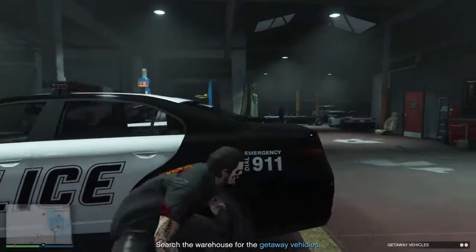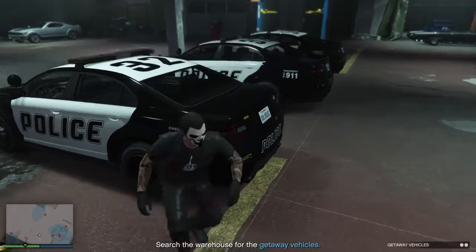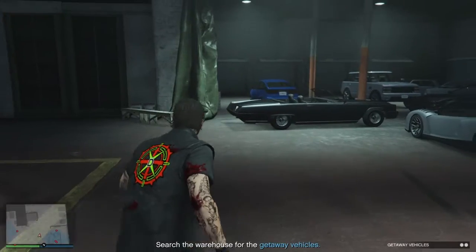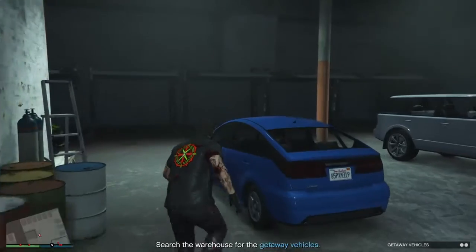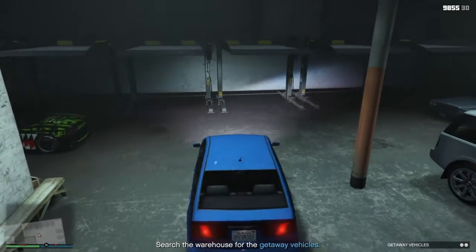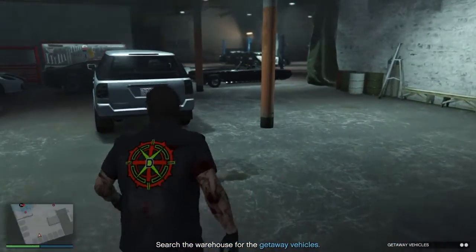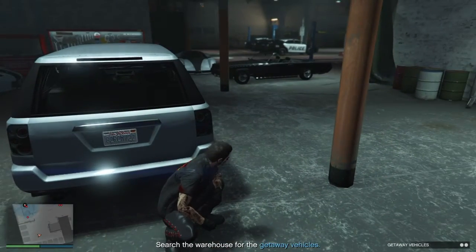You wait for the cop to walk away, then you don't want to run because that would make a lot of noise. But you can sneak run, which gives a little bit more speed. After that you want to go to this first vehicle here and move it off to the right, out of your way. Then go back to the second vehicle that is parked right there, but you need to wait for this cop to walk back by.